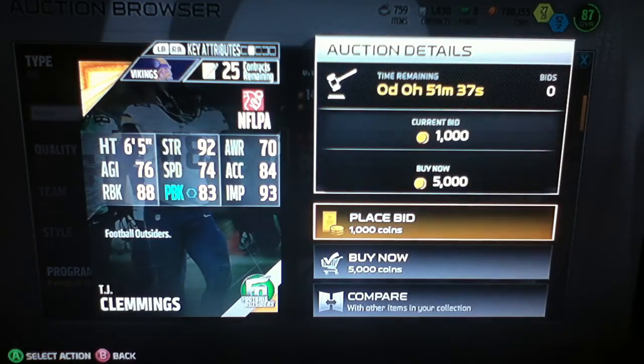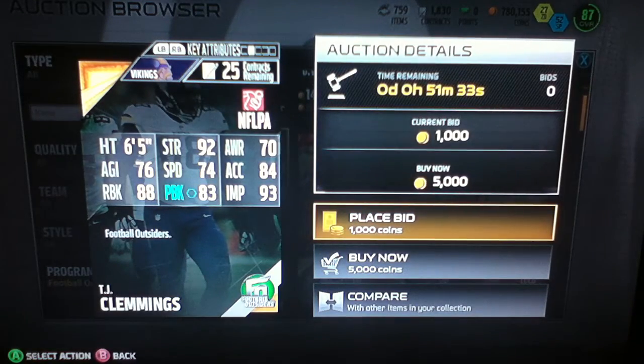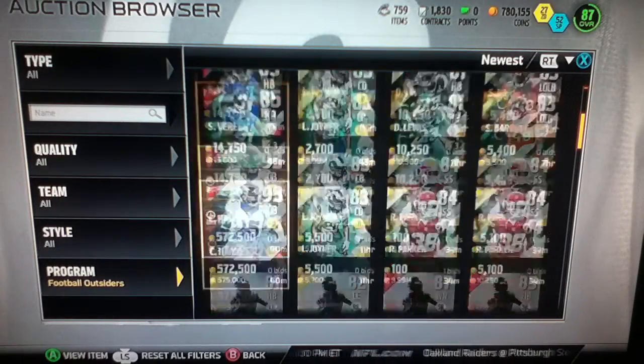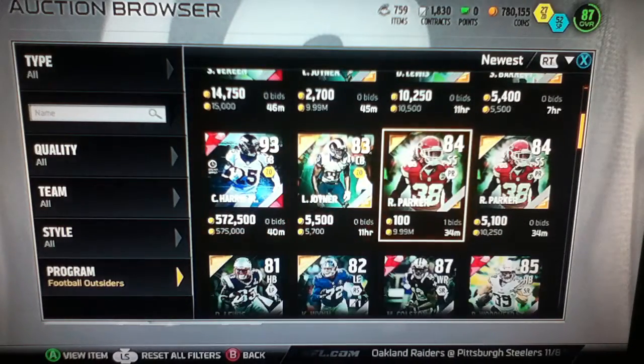TJ Clemmings has 92 strength, 88 run block, 83 pass block, and 93 impact block. There's also a new Ron Parker.